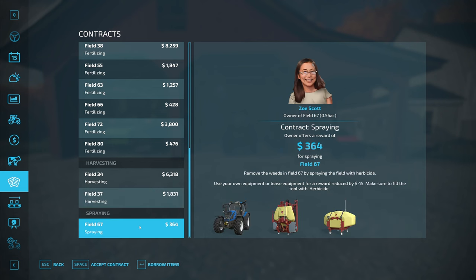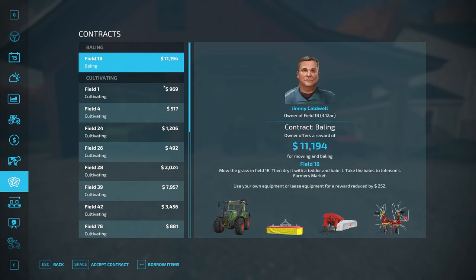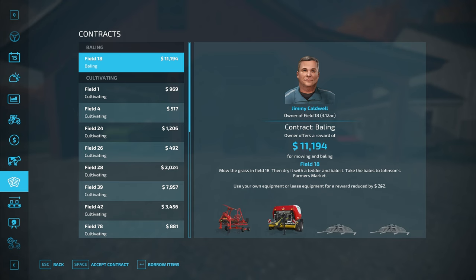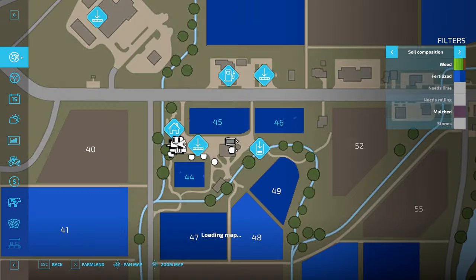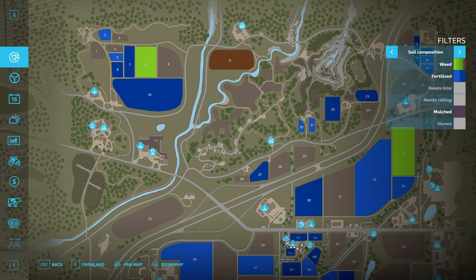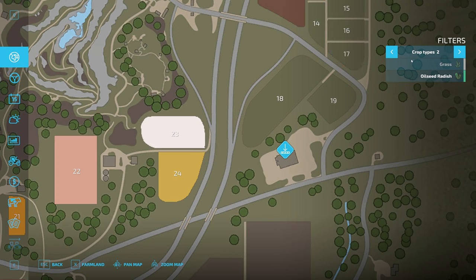Contracts are totally up to you. They're very good for trying different equipment and different methods of farming. Each contract offers you equipment to use, which reduces the contract price a little bit. You have to look at them to determine if they're worth your time. This is field 18 — if we scroll out and look around, we can find it. There's field 10, 11, 20, 18 — it's this field here, a grass field.